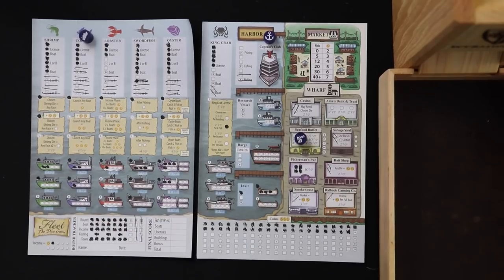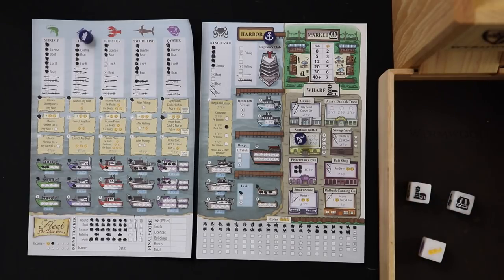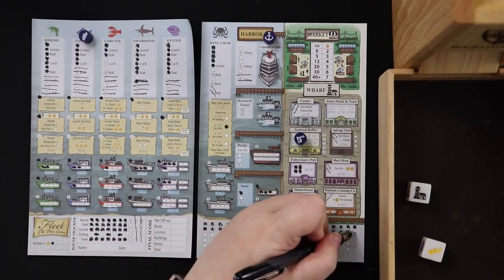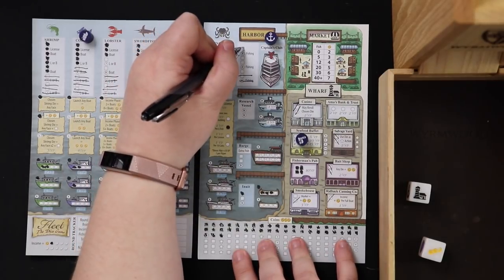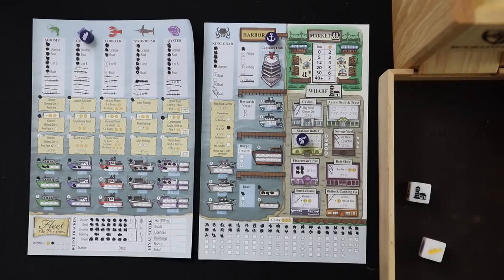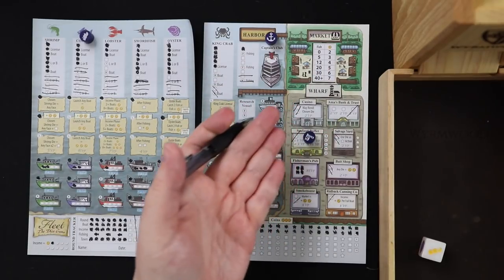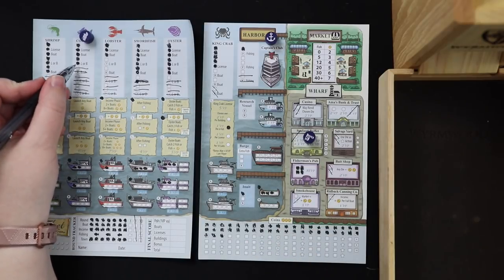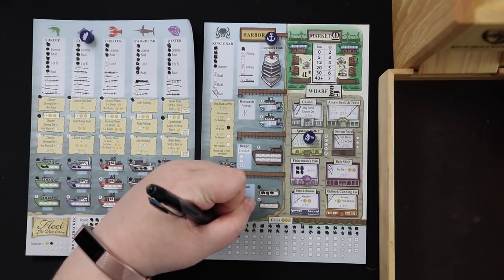Town phase for round seven — we grab the market because Ruth would block my star action otherwise. I have 18 fish, so I get four coins, which lets me fill in and complete the Captain's Club. Ruth takes the wharf and kills off the seafood buffet and one spot on Amma's Bank and Trust. We split the coin die: Ruth can't do anything with cod so she takes away a lobster boat. I get three more coins, putting me close to my next star with plans for the final round.